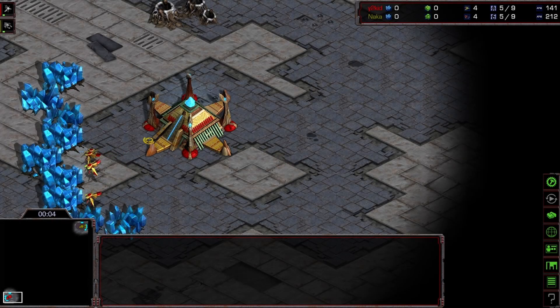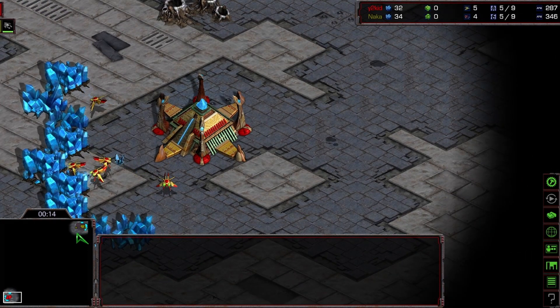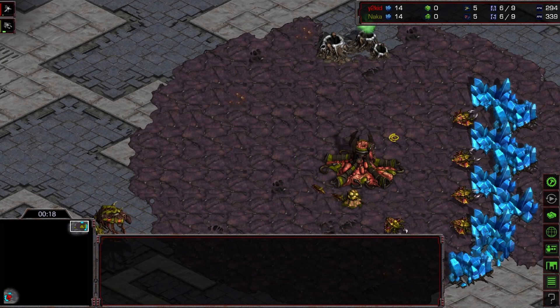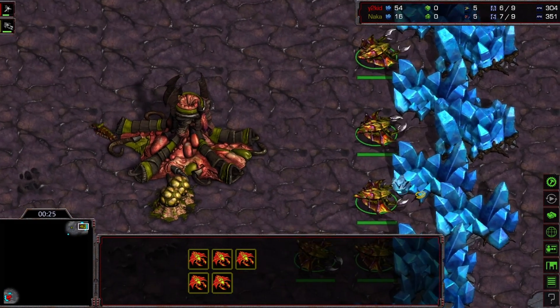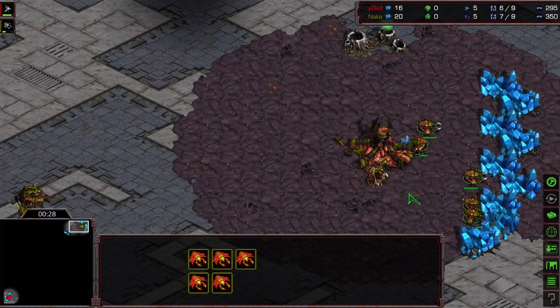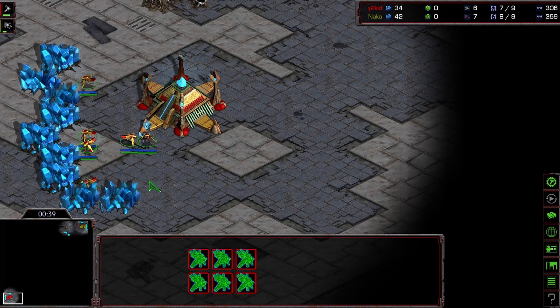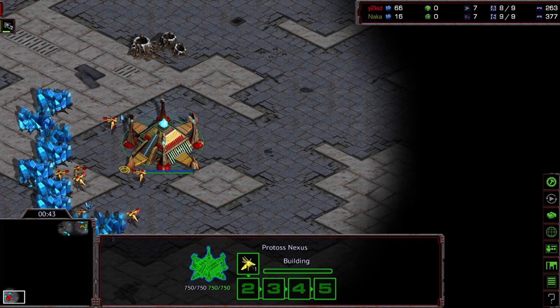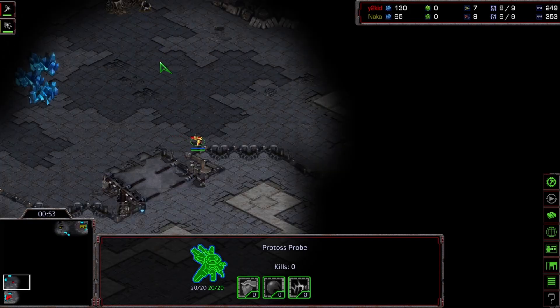Hello everyone and welcome back to another game of StarCraft. Today in the bottom left-hand side with the red Probes we've got Y2Kid, bringing it back one each, and in the top right-hand side with the gold Zerg Drones it's Naka. Both of these players are just slugging it out in a best of five where you're one all — I think this is gonna be another macro game.